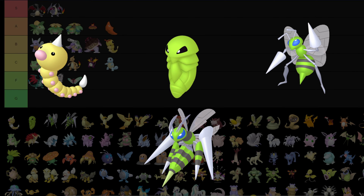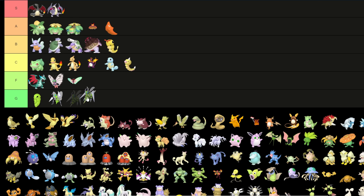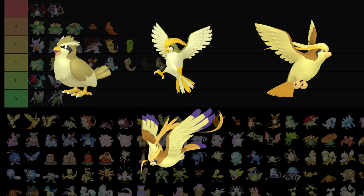As for Beedrill: Weedle goes in C because it just looks like Weedle — I guess a little bit lighter. Kakuna and Beedrill are both green — they're just green. Although I will put Kakuna up in B because I do like that shade of green on Kakuna specifically.